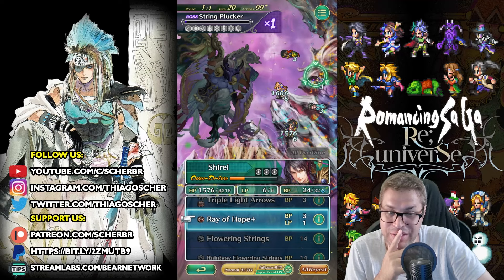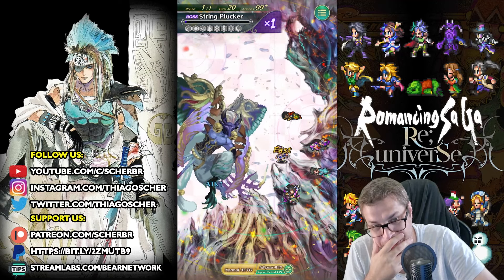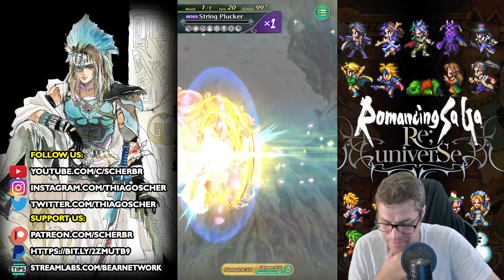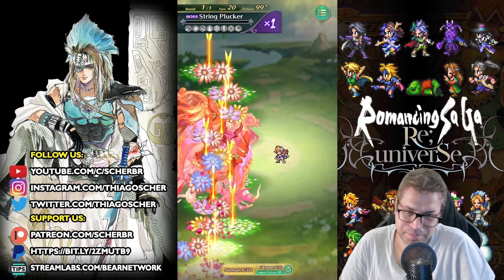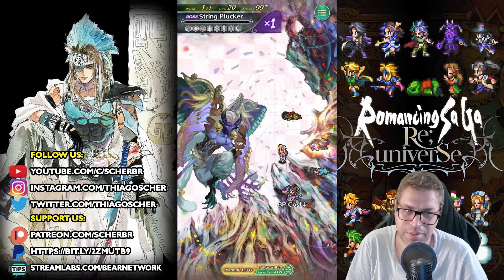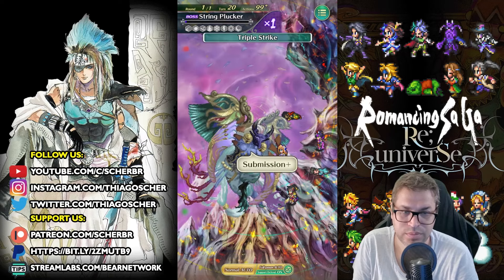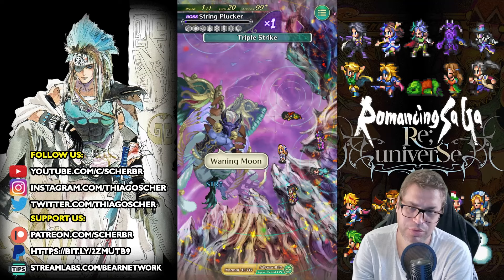Shirei blocks all damage, and we can revive Kihachi while she's blocking damage to herself as well. Holy crap! We finally see the potential of Shirei — just to showcase. We don't take damage on this turn, but LP damage is still possible. Please allow my Khalid to be revived.